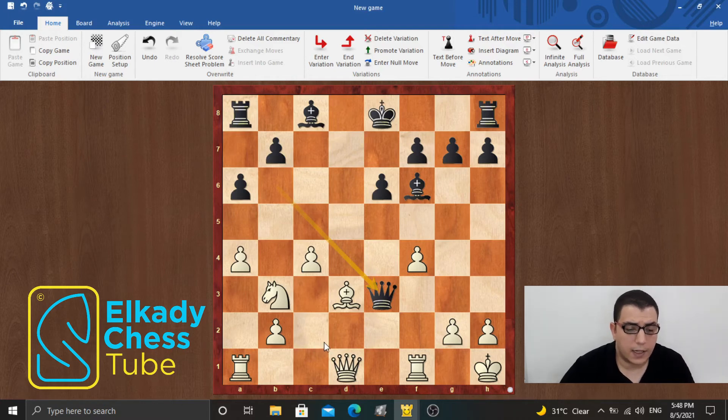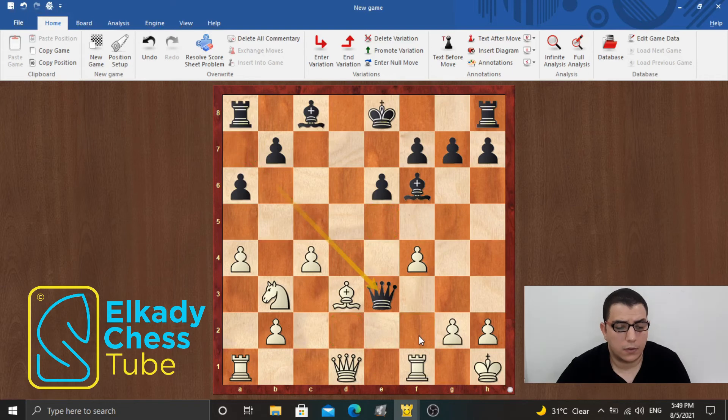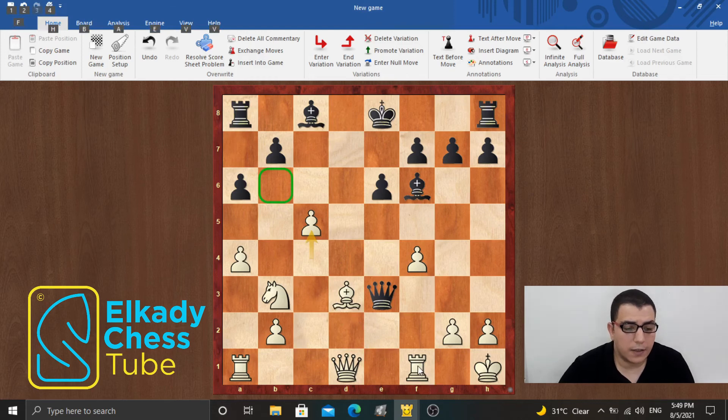Now, if the queen is attacked with rook f3, he is forced to retreat along this diagonal, as there are no available squares for the queen in which he will not be attacked. So the right move here is c5, denying the queen the retreating square b6. And now actually the queen is trapped on e3. And after rook f3, there is no way to save the queen.